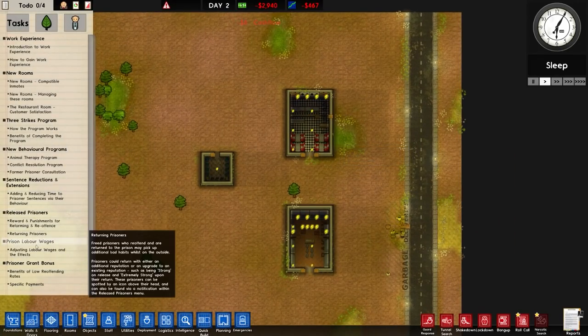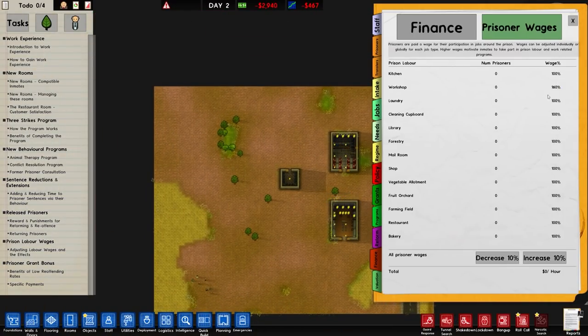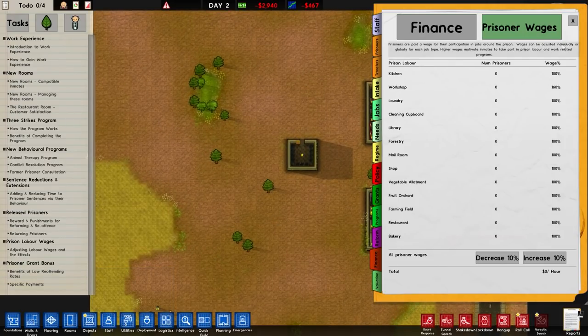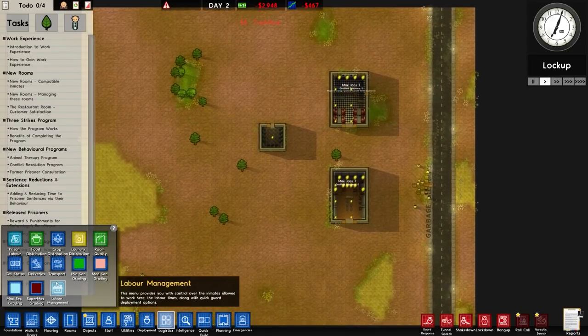We have prison labour and wages in Finance under prisoner wages. The current default wage is 100 and that can go up to 400, or down to 50. You can do it manually for each job type, from the kitchen, workshop and laundry - which were in the game early on - up to things like the bakery and restaurant, and farming as well. You also have a prisoner grant bonus: benefits of lower reoffending rates mean you're going to get more money if their reoffending rates are low.